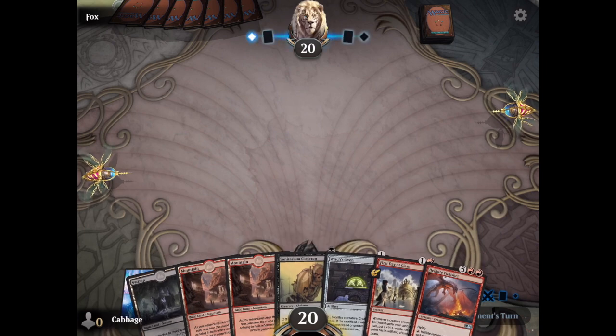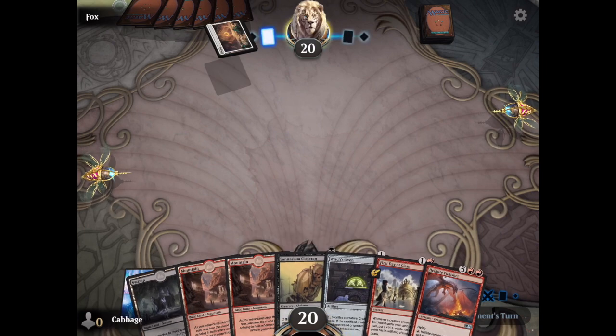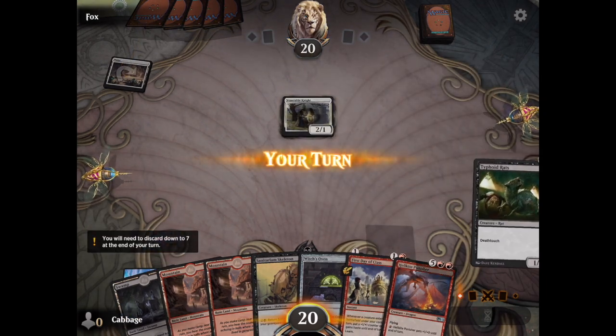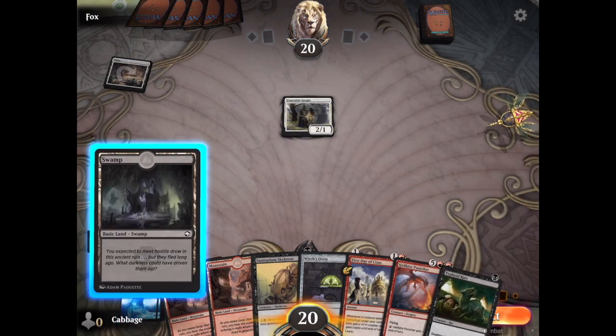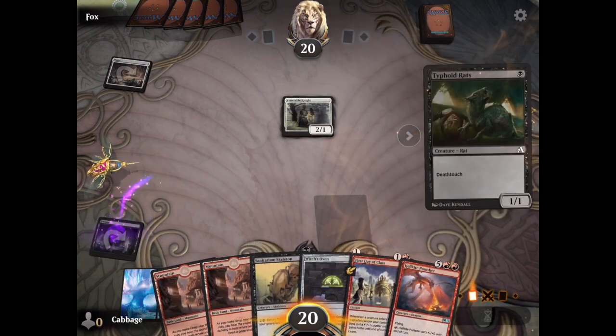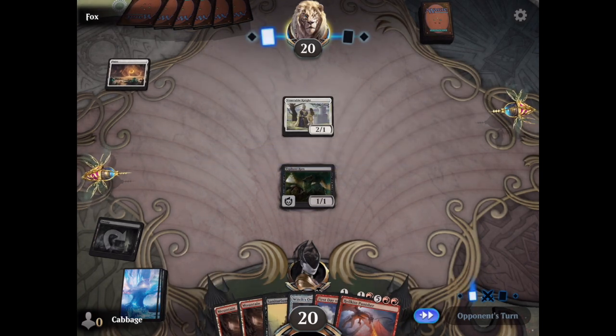So I'm taking my Black-Red Sacrifice deck and seeing how it can work without rare cards, without Mythic Rare. I can also kind of show off this deck and talk about what is going to go missing once we go to the 2022 standard.